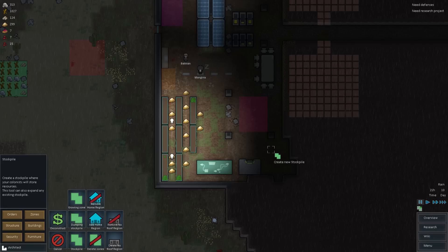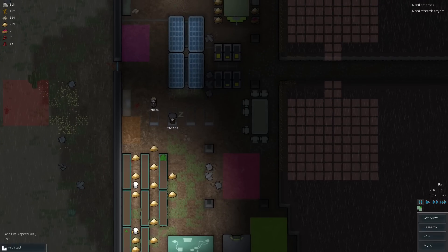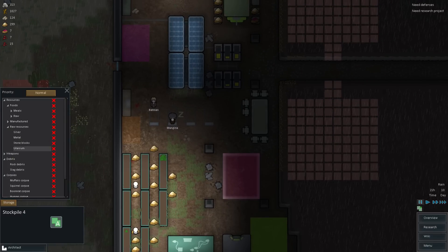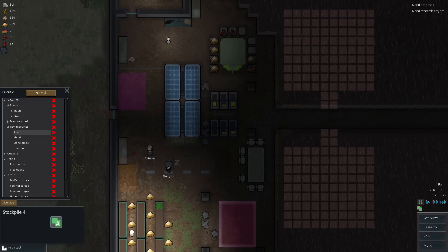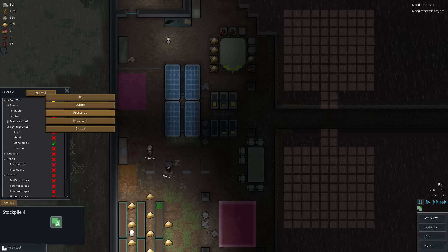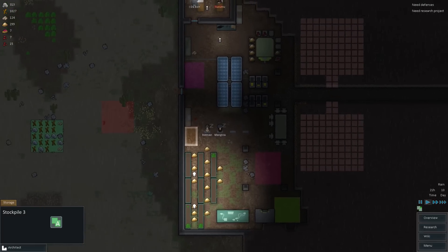In terms of our food, I guess we could just put it down here for now. This will be nothing but meals — not raw, but meals themselves. And we'll make this important. The stockpile over here — that was for stone blocks, right. Stone blocks preferred. And this is for the slag debris or the rock debris. There we go — we're good, we're making some progress now.